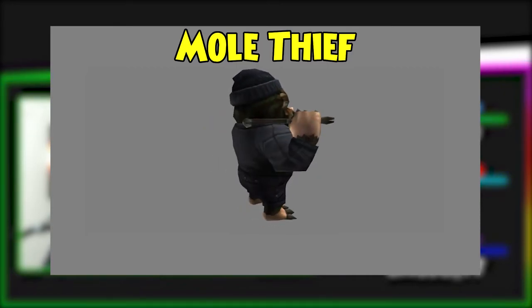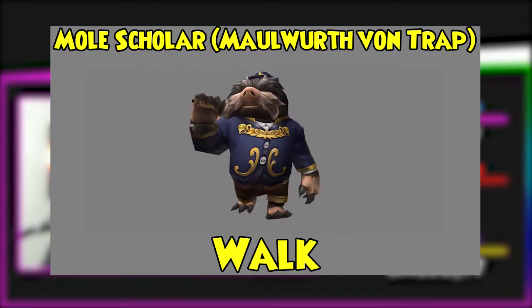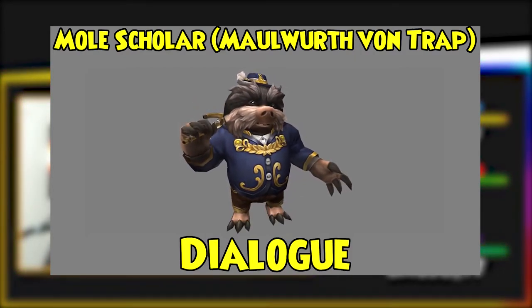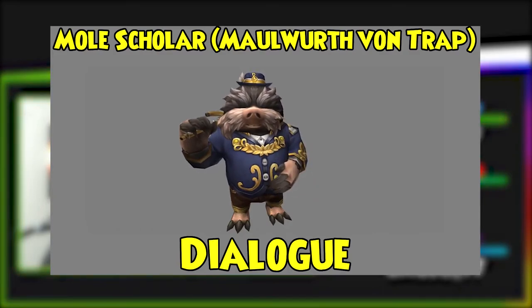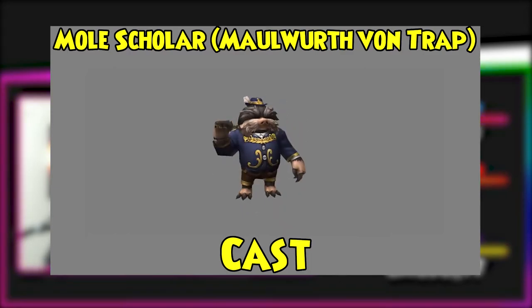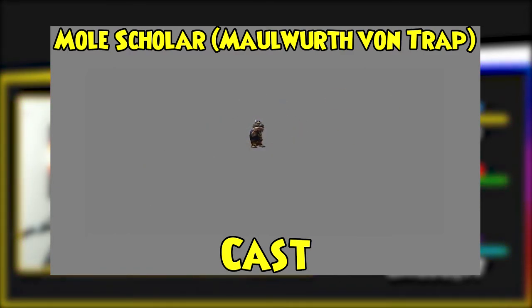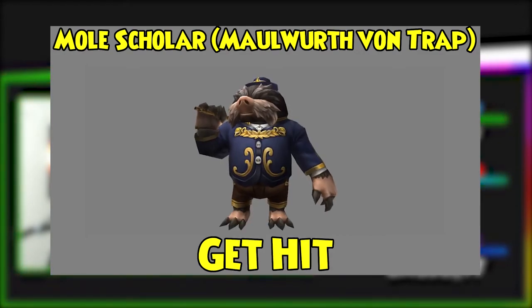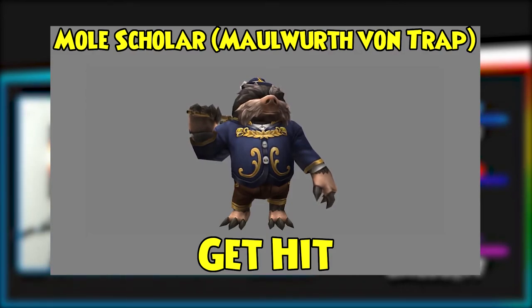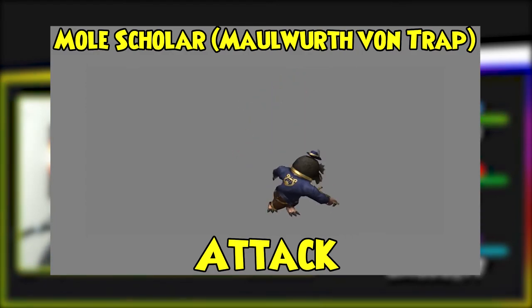The thief looks pretty cool, honestly. All of these mobs have animations — the Mole Scholar has the walk, dialogue, fidget, spell cast, death, and get-hit animations. So maybe he will be in a battle, since he does have the spell cast and death animation. Maybe he'll turn bad, or maybe the scholar stole something from the thief — who knows. Overall, the mob looks pretty cool, with two variations: scholar and thief.